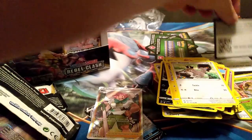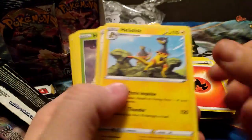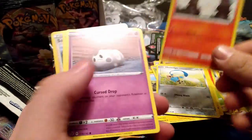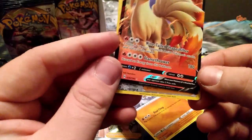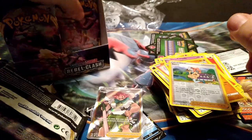So many white codes and I can just see that one's a V right there. Fire Energy, Heliolisk, Dwebble, Heracross, Helioptile, Honedge, Litwick, Glimmet, Cryogonal, Clauncher, Sonia — and a Ninetales V! I know the full art. This one isn't worth too much but it's a really good card for Fire decks — I kind of want to throw one of those together. Pretty happy about that.